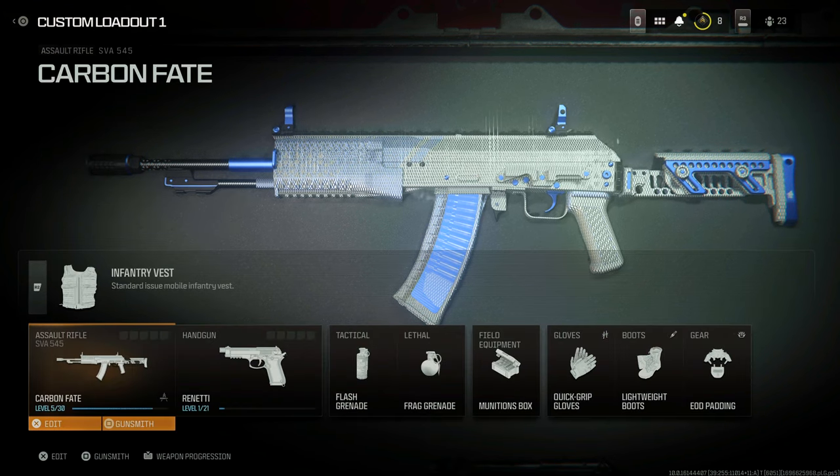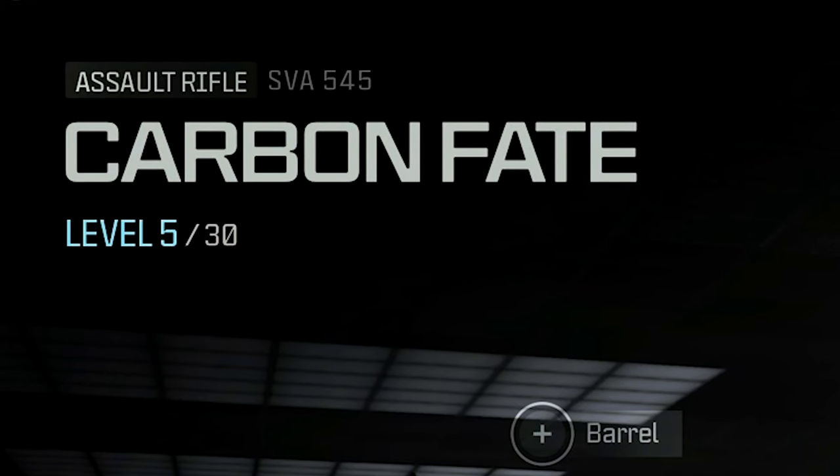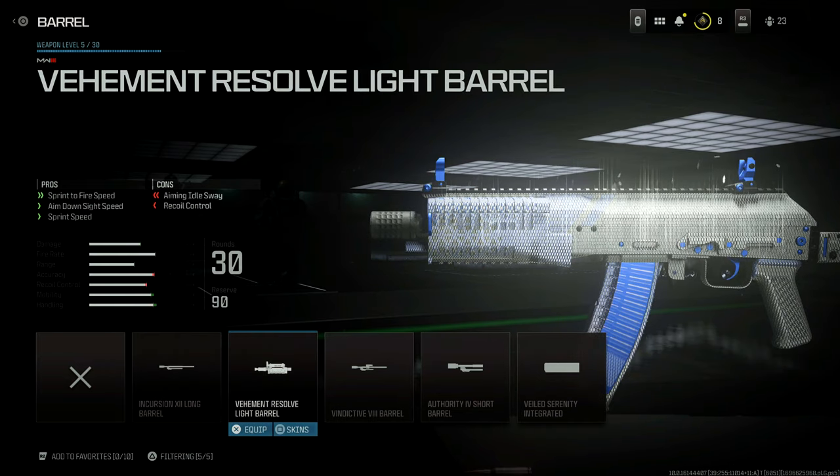There are two other cool things about these blueprints. Unlike a traditional blueprint, you actually have a skin for every single attachment in that weapons family. If you've had a blueprint in Modern Warfare 2019, Black Ops Cold War, or Vanguard, you'd have the blueprint with its attachments, but if you changed any attachment the entire look of the gun would change. Weapons vaults don't have that issue.